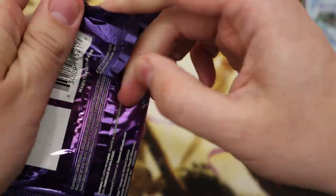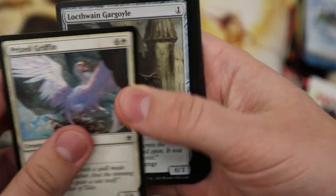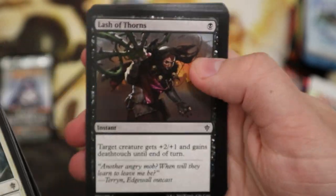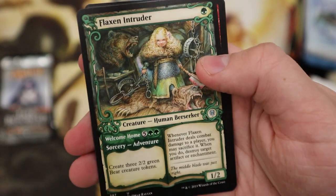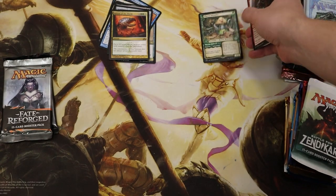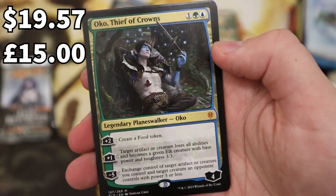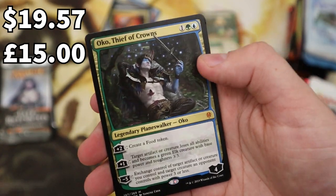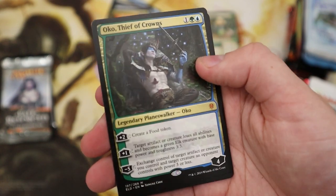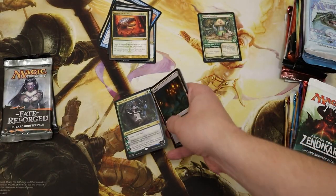Moving on to one of my favorite sets — Throne of Eldraine. I've pulled a few Okos before so let's pull an Oko, let's pull a Brazen Borrower — that'd be brilliant. A Flaxen Intruder — oh, nice, a cool little alternate art. Here we go — Oko, the Trickster! Oh my god, he's done it again! Magic Madhouse only send him Okos — this is the third time I've bought a single pack from there. We've got another Oko, that is incredible — first mythic and another Oko, and a foil!